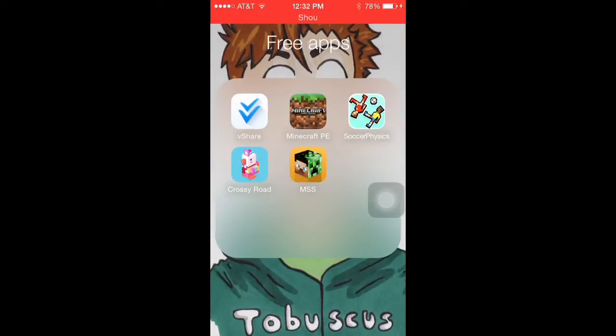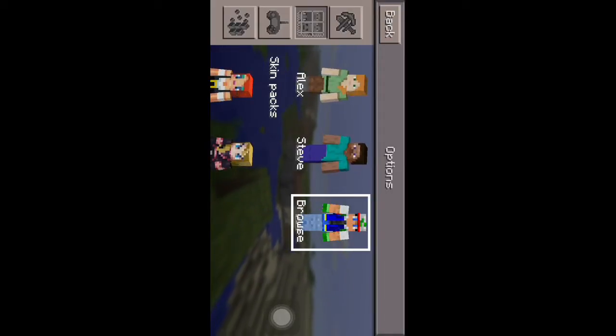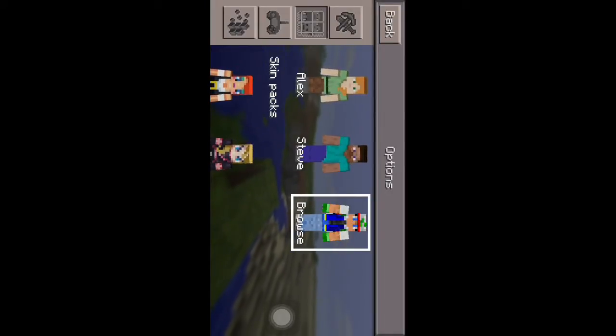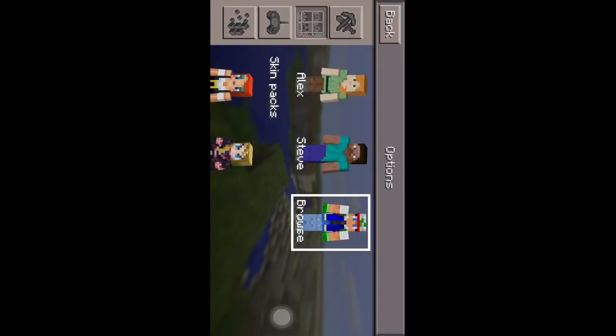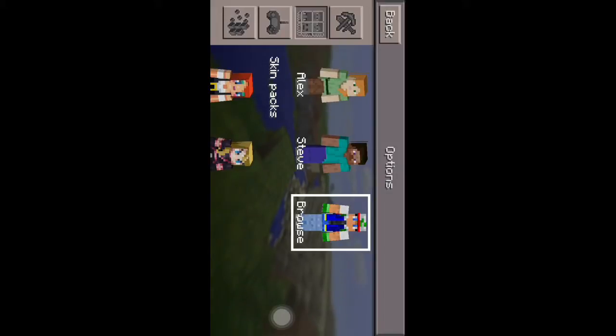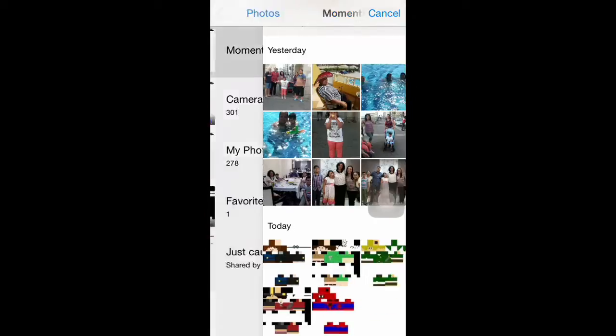After you save the skin, you go to Minecraft PE, then open the Settings, and go to your skins. Where you see the little Ash Ketchum skin, it would say 'Custom' and it wouldn't have anything there. So you're going to click on that and it'll take you to your camera roll.